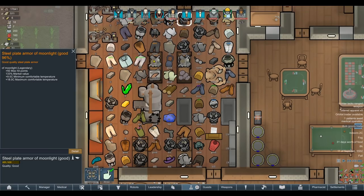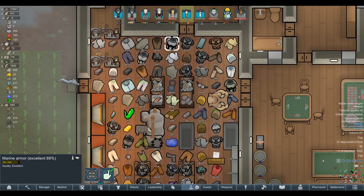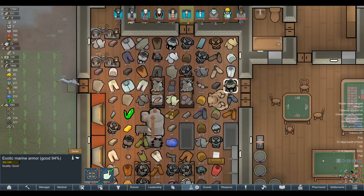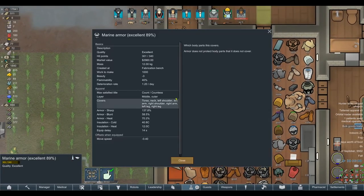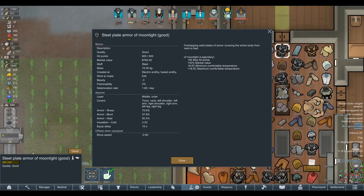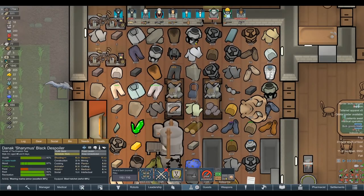I'm thinking we should really give Sharamus the best armor. The moonlight armor gives minimum/maximum comfortable temperature and plus 50 max hit points. We've got regular marine armor and exotic marine armor that gives a slight bonus to research. Comparing plate armor vs marine armor - power armor outclasses it in every way. The bonus to plate armor is you can build it much earlier using just steel rather than advanced components.